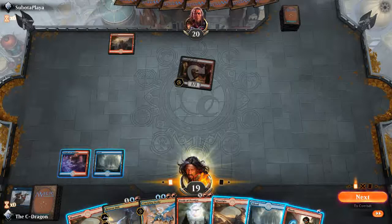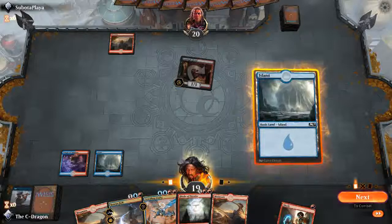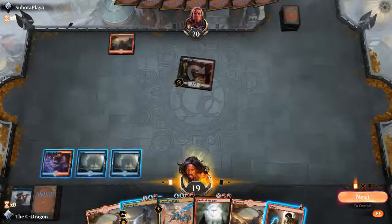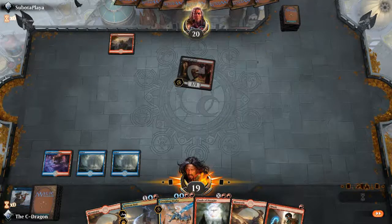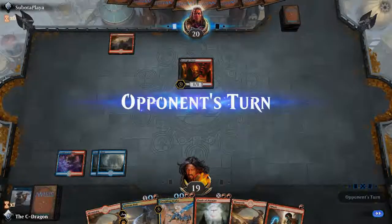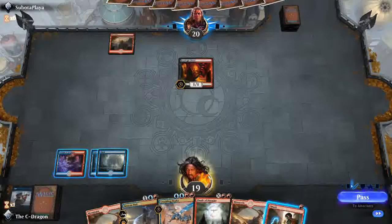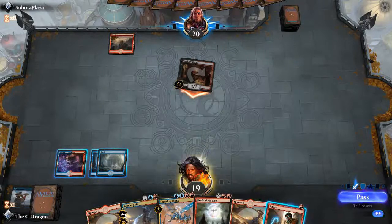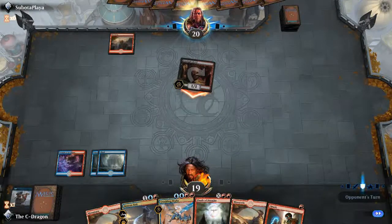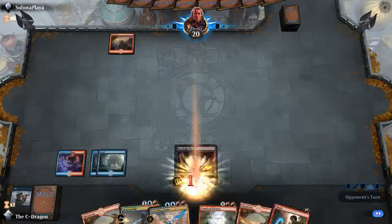We don't need to shock, so we'll play the island and then pass the turn. It is risky for our opponent to do a one-one line play here — he might have a lot of things in his hand, but he might also have some burn spells already, maybe Shocks. So we'll keep that in mind.